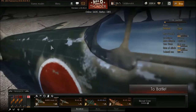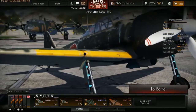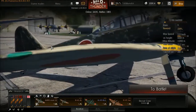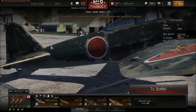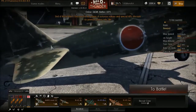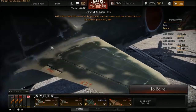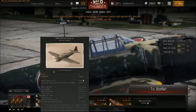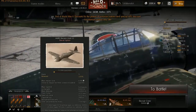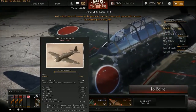Thirdly, this thing cannot be hit even once or you'll lose control of whatever surface was hit — one hit in the wing means the wing is useless, one hit in the elevator means the elevator is useless. Con: not a good climber at all. Con: not a good top speed, meaning you won't be able to keep up with Americans or Russians. However, that leads to my final pro — good acceleration. This thing has a max speed of 519 km/h, and if you fly horizontally and hit the throttle, you can easily approach 500 without diving, unlike the Spitfire which can't approach max speed unless it's diving.